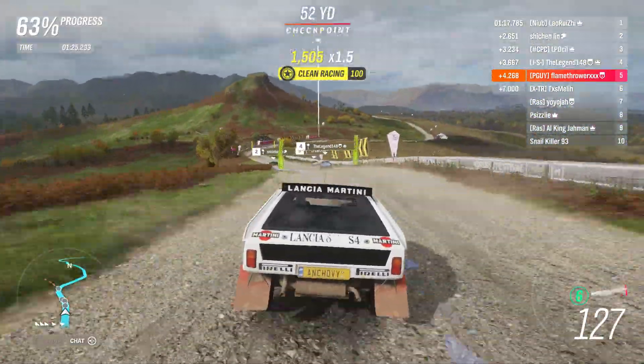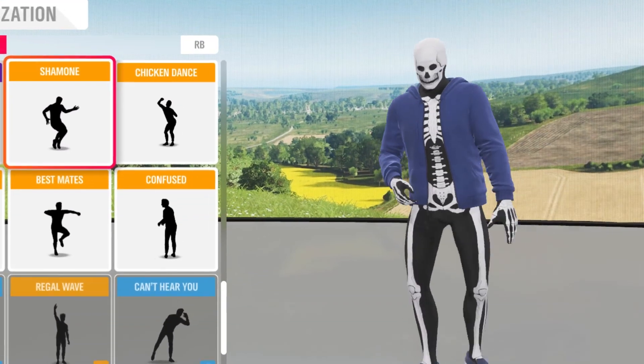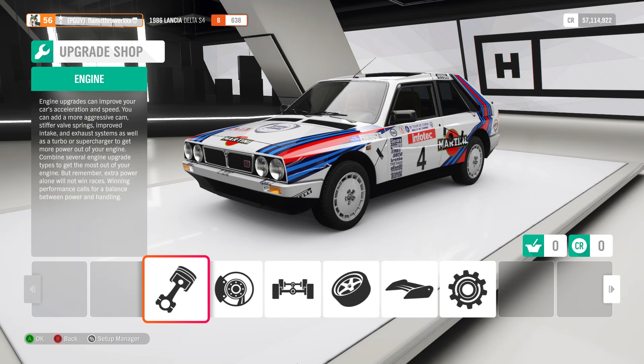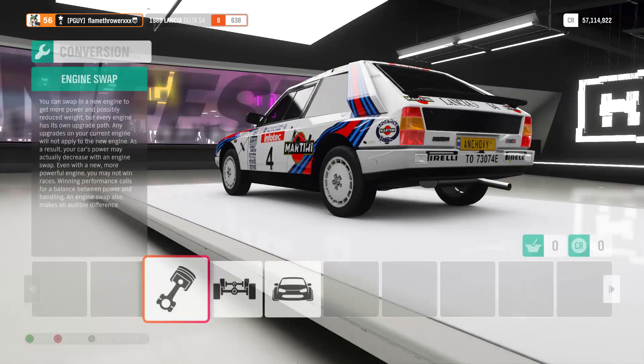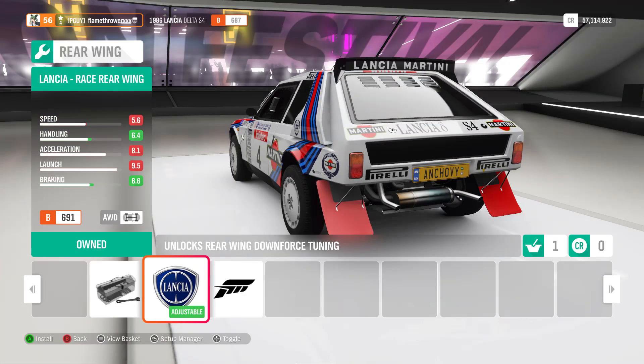Now that you've mastered all of this, it's time to move on to the car itself. Thank you for showing us how to drive, Sans from Undertale. The S4 is a retardedly fast rally car, and retardedly fast rally cars go in S1. The regular car looks beautiful, but we're not building a regular car, so start by getting that lewd Group B body kit, followed by the spoiler.